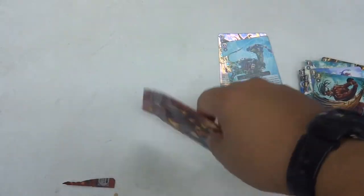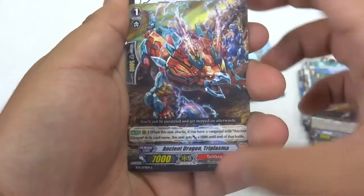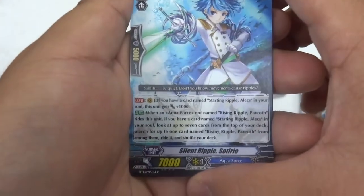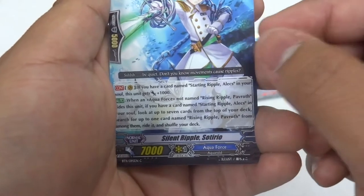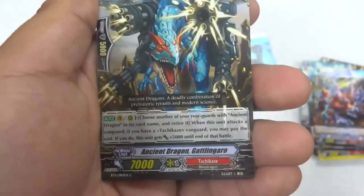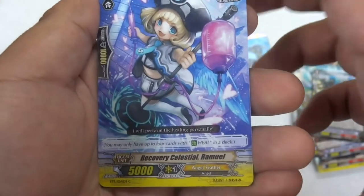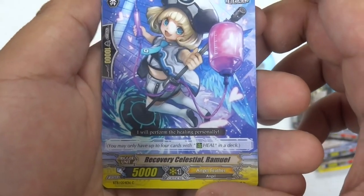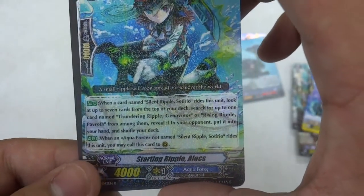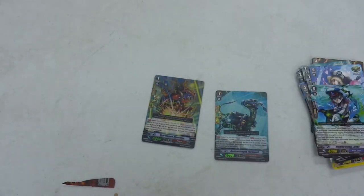Last pack — SP? Last pack SP! That'd be crazy. Go for it — Ancient Dragon, Ancient Dragon Tripla... Silent Ripple Zotiro, Ancient Dragon Gatlingaro. Heel Trigger, nice. Recovery Celestial Ramiel. And no SP, but not bad — Staring Ripple Ackless. So we got two perfect guards. Those are my pulls — I can't wait to see what the other guys pull.